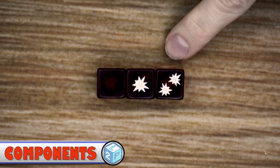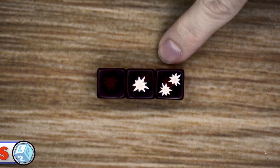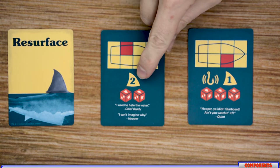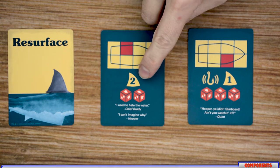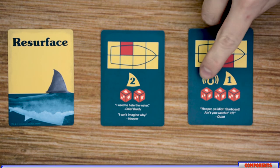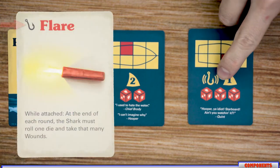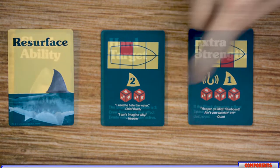Act 2 uses the set of six-sided dice included in the game, which has one blank side, three sides with one hit, and two sides with two hits. Act 2 uses three different card decks. The first are the Resurface cards — each shows a diagram of the boat with eight zones, the red zone highlighting the shark's resurface location, along with the evasion rating, a shake-off symbol if the shark has an attached item, and the number of dice the shark rolls when attacking.